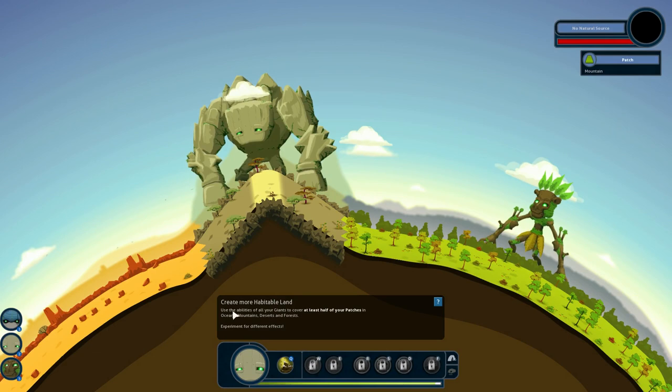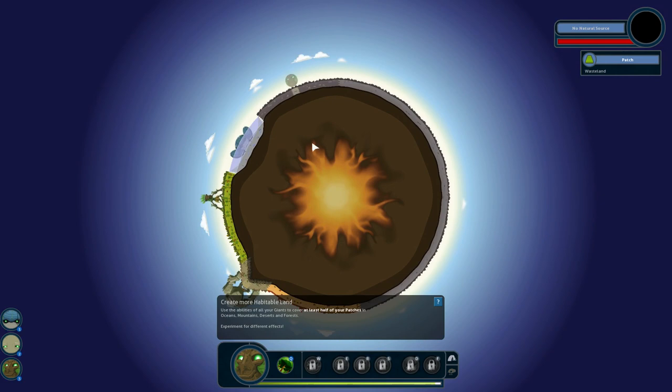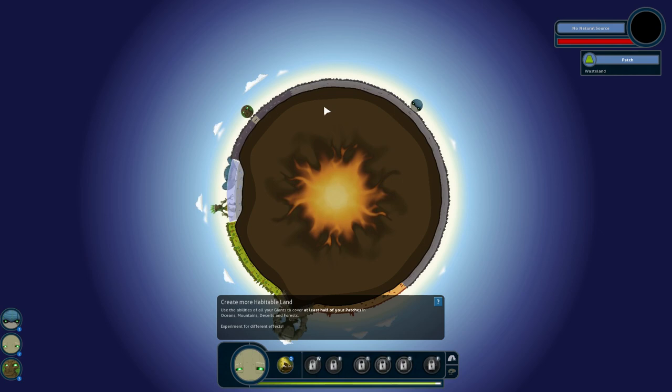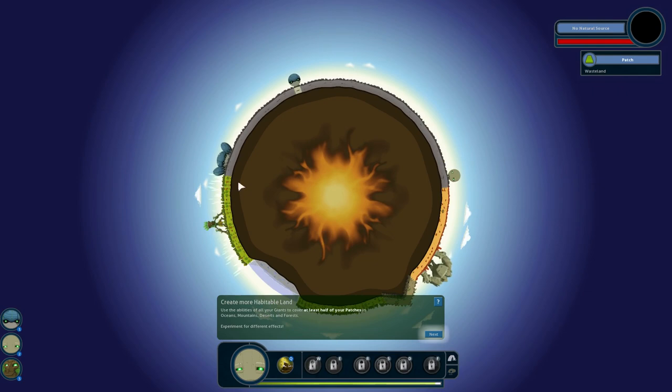Create more habitable land — use the abilities of all your giants to cover at least half the patches of land. So we'll send our forest giant over here to create some forest, and let's send the water giant over here. We need to take the water giant, and we'll take the land giant further west — or east, I guess it depends on how you look at it. And I've already succeeded — apparently that's 50%! Alright, let's move on.